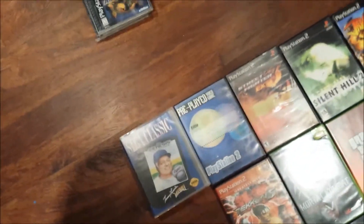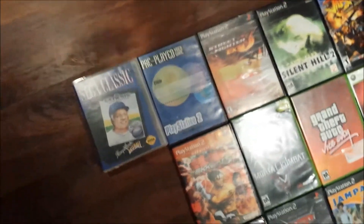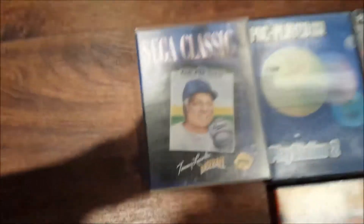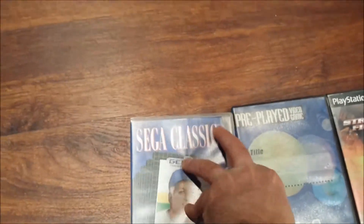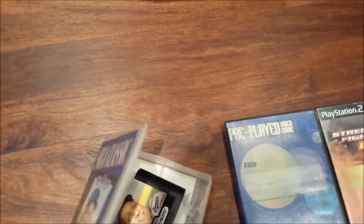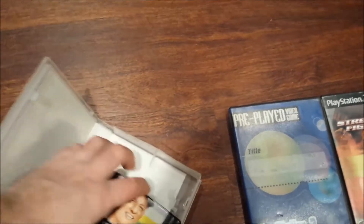You can have a PlayStation 1, PS2, NES, whatever works for you. The next one is a Sega Genesis game. It's Sega Classics. This is a rental type case so it kind of doesn't really fit the game well, but you'll end up getting that with the Tommy Lasorda baseball game. No manual.